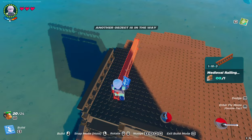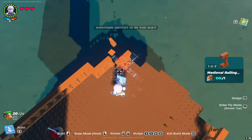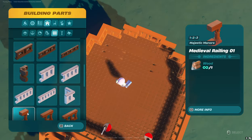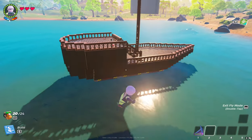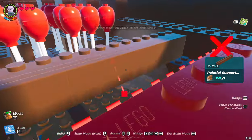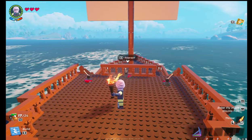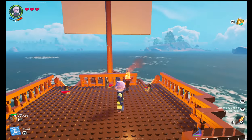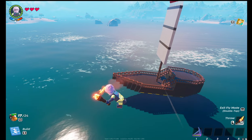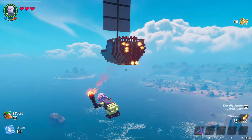It remains to add the fence to the superstructure. You can add decorative elements. The main thing is not to put the fence and decorative elements close to the steering system. The realistic ship in LEGO Fortnite is ready. We can add more engines under the deck to make the ship faster. To turn the ship, activate the lever you want to use. To make the ship fly, we need to add more balloons under the stern and on the mast.